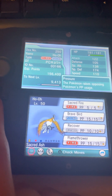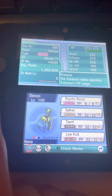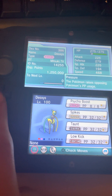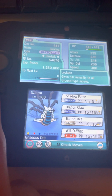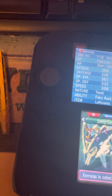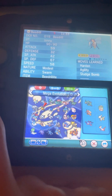All of these were traded to me by the way — Ho-Oh, Regigigas, Mew. This Mew didn't have Metronome, so I taught it to troll people in battle. Again, traded all of them. I'm going through the legendaries, which is kind of weird. Mega Evolution — I'm just going to see if I've got any shinies there, because I think I've put a mega stone on one of my shiny Pokémon.